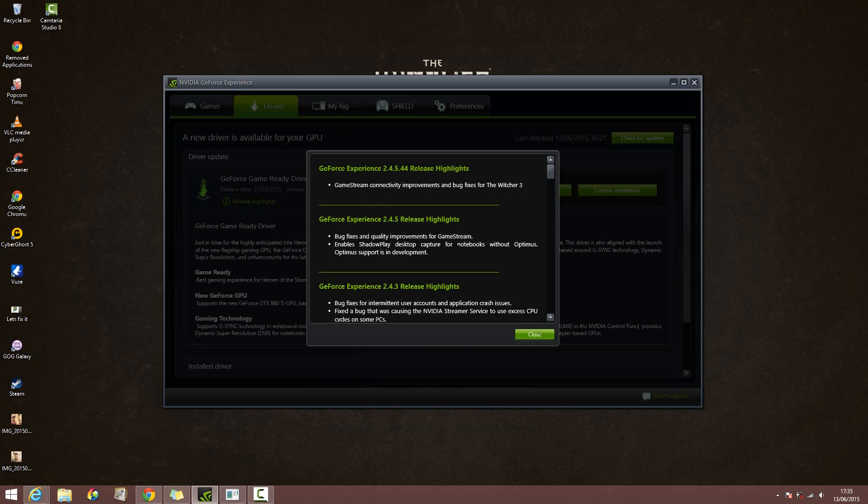If you're using the game stream feature, I would recommend doing this as it will improve the service. Also, if your laptop has Optimus enabled, it will be able to do ShadowPlay desktop capture on notebooks. Optimus comes standard with GTX 600 series onwards, so if you have a card before the 600 series this won't be compatible. But if you have anything 600 series or higher, I do recommend it.